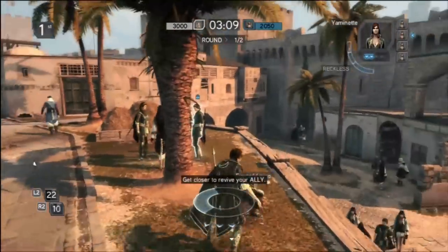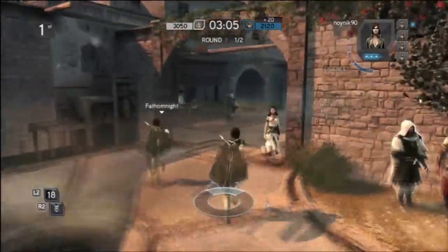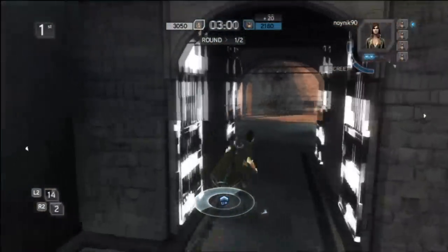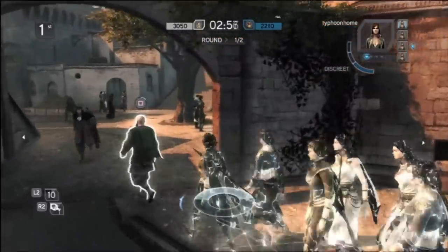I'm not going to chase my target here — most of you know I hate chasing. I'm going to go for the revive, help my teammate out, and I'll get my extreme variety. Here's that strategy I was talking about earlier: Fathom Knight's a great player, so when I see him going left, I'm going right. I don't want to compete with him on kills.